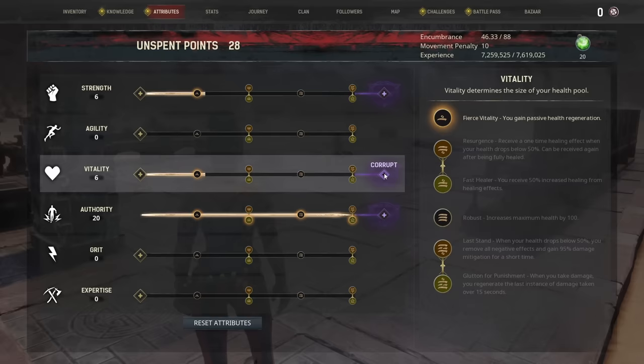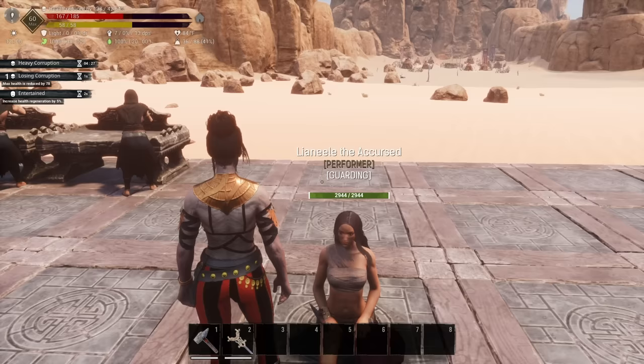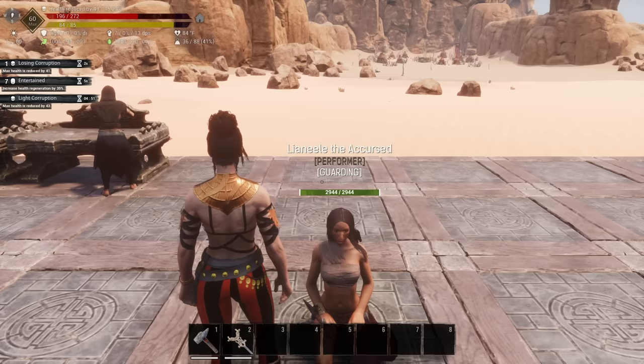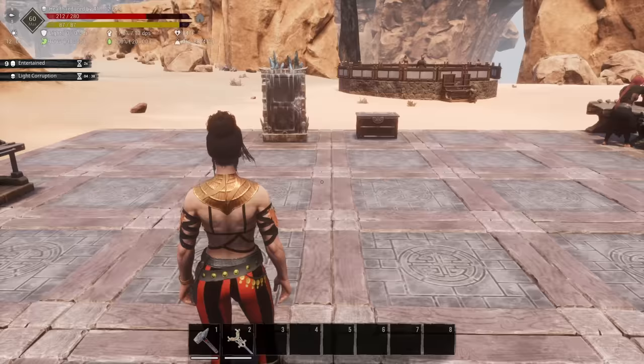Do this to get the soul essence that will instantly put you at max corruption. Once you are at max corruption, go back into your attributes and you can see you now have the option to corrupt your stats. The interesting thing that most people don't realize is that you don't have to keep that 50% corruption. If you just corrupt the first stat and then come over to your dancer, you can see you are now quickly losing corruption. You only have to keep a little bit, depending on how much you have corrupted your stats.